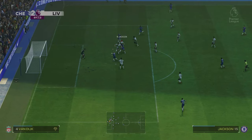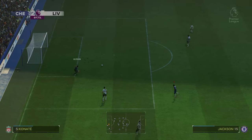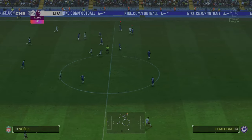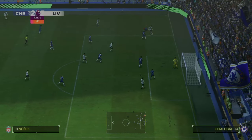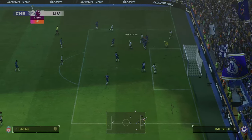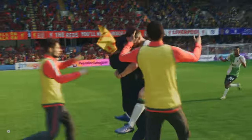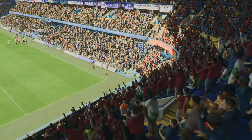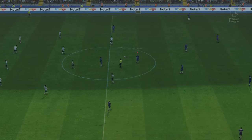Gallagher squares it to Jackson who puts it wide in the last minute — you've got to finish that. We don't get another chance. Gravenberch cuts it back and McAllister scores to make it 4-2 to Liverpool. From one end to the other — we just didn't score when we had the chances and Liverpool went up the other end and banged in. The scoreline doesn't reflect the game, to be honest. We had our chances but didn't take them — frustrating. We start the Premier League season off with a loss.